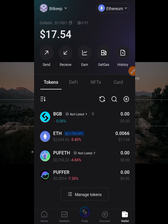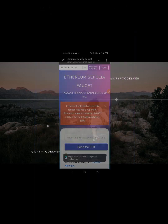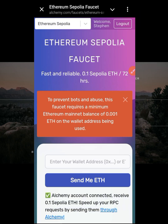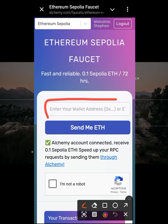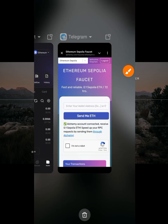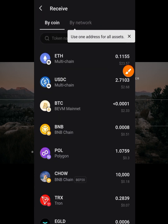Now let's go back to the faucet and claim. All I have to do is copy my Ethereum address and paste it into the faucet. To get my Ethereum address, I go back to my wallet, click on receive, and make sure it's showing Ethereum.